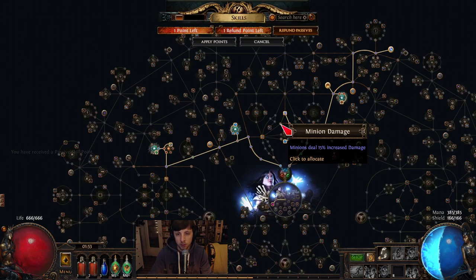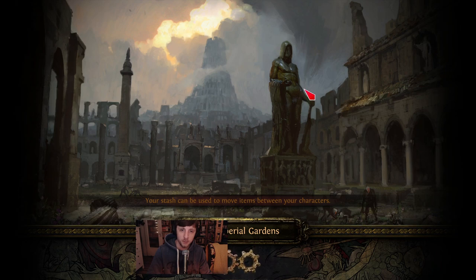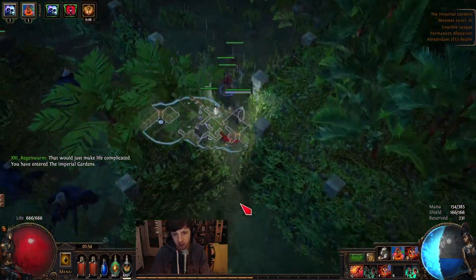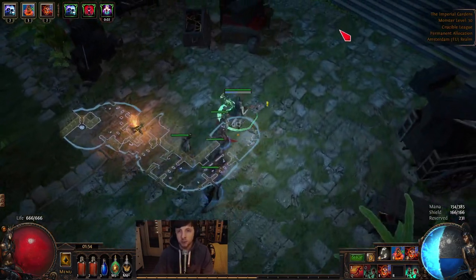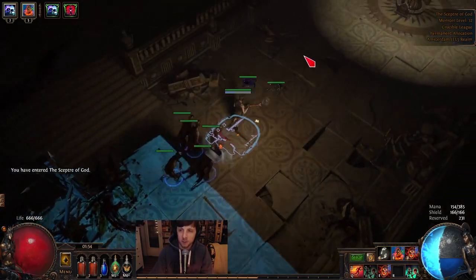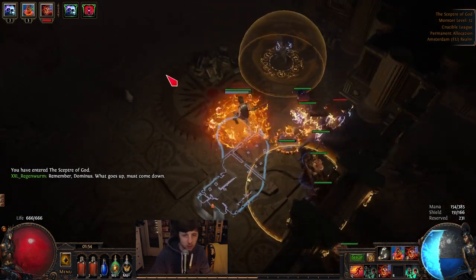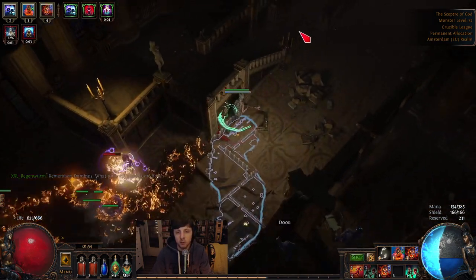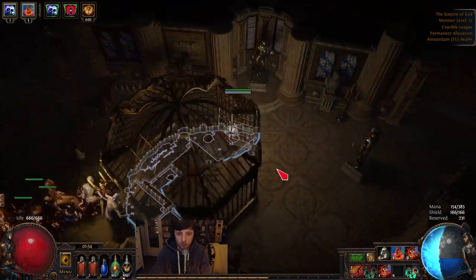Make sure you grab the skill point and be careful from Grigor — you need the key, very important. With the skill point, 15 damage is fine. Last step in act three — go from the Imperial Garden sort of to the bottom-right/top-right. If you see this wagon you're on the right path. We are at the Scepter of God. This used to be the endgame of PoE — I remember watching Dominance. Outside walls are totally fine.